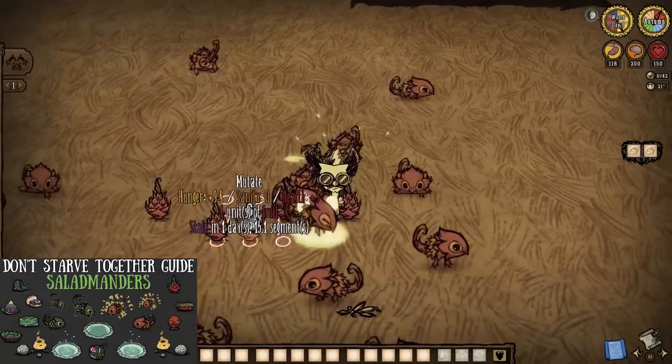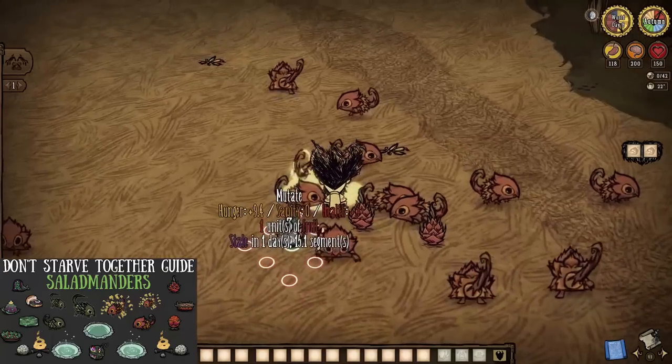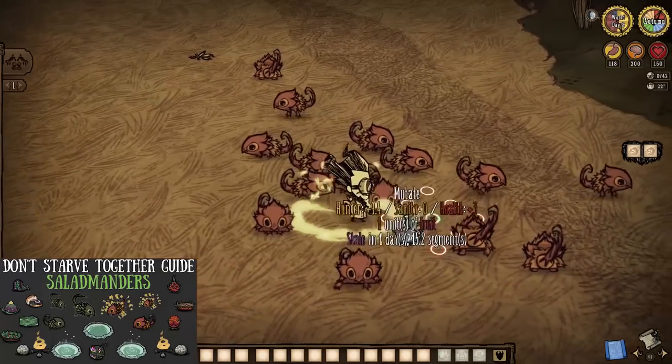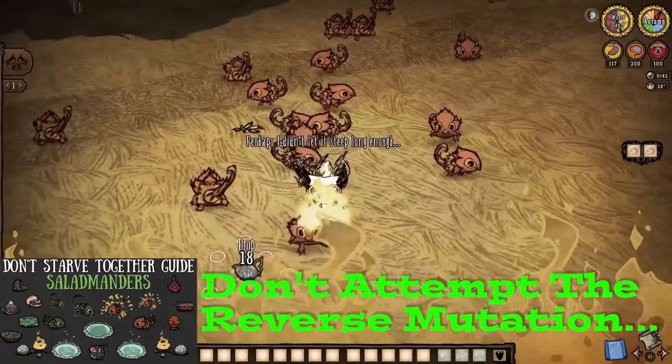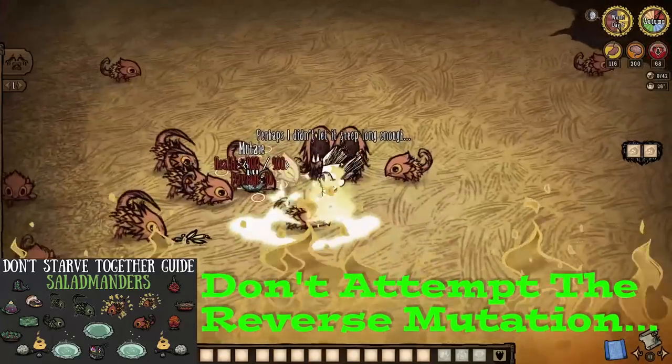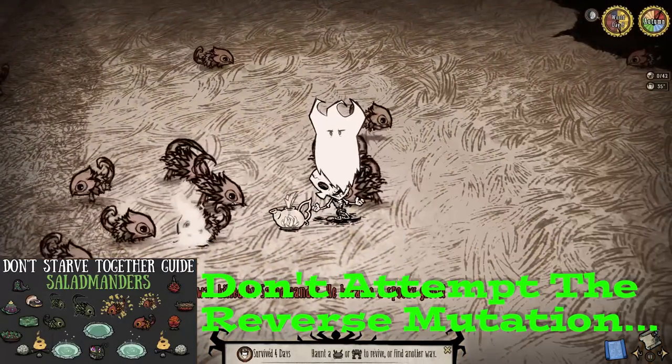Take turning dragon fruit into ripe salad manners here, which will eventually unripen, meaning they will not only drop even more leafy meat but could actually just be used for wave protection. Seriously, these little guys boast 900 health for some reason, and can even deal upwards of 50 damage a bite. But you do you.